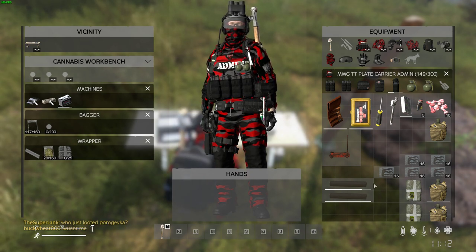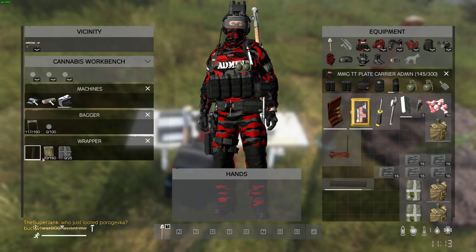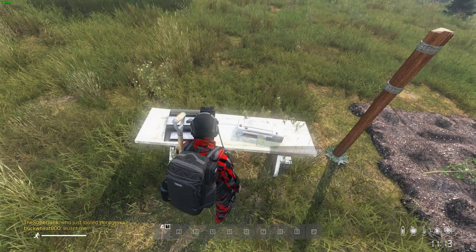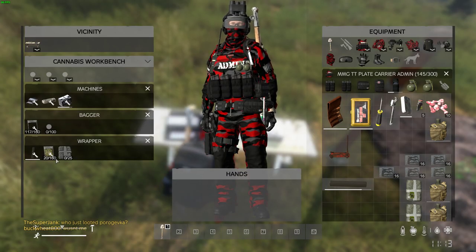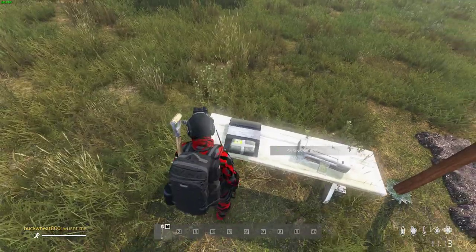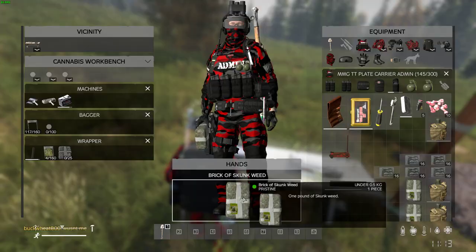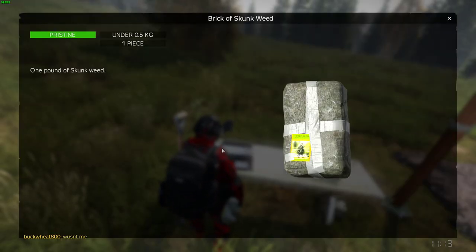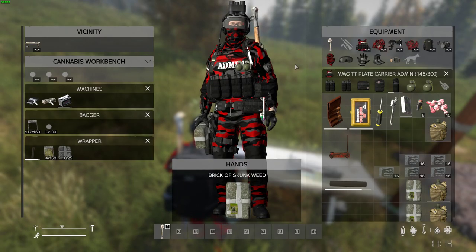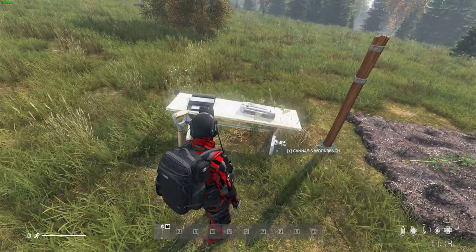Now we've got our bags down here. Take your plastic wrap — found at the trader or on the map — put it right there and wrap. What it's going to do: it takes sixteen baggies to make one brick to sell. And now you have a brick. I believe there are eight different types of this.